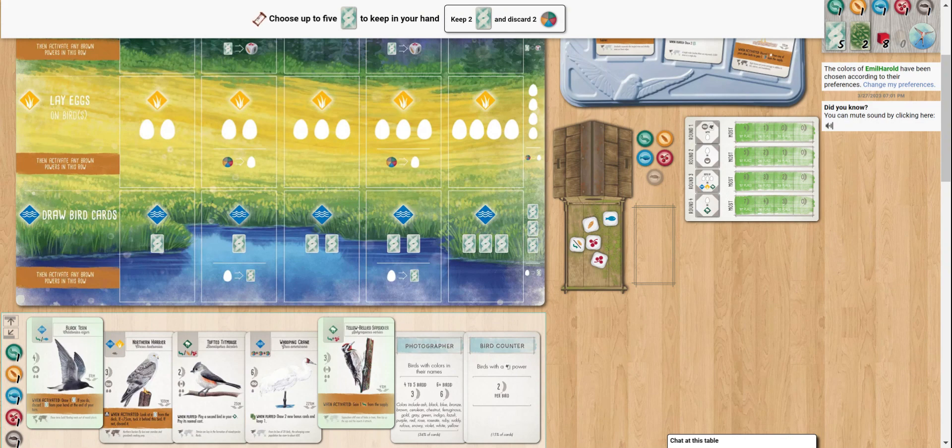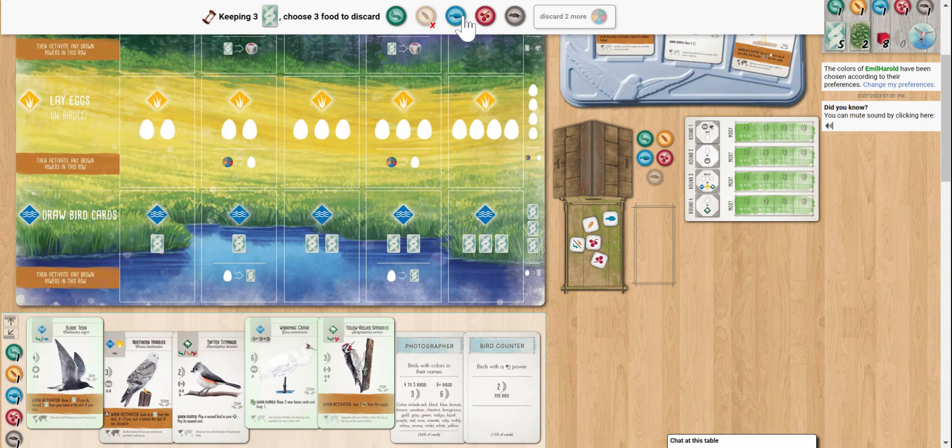I think we're going to sneak in our friend the Whooping Crane. I think we can get that pretty quick — that'll help with our end-of-round goal. Sapsucker down.